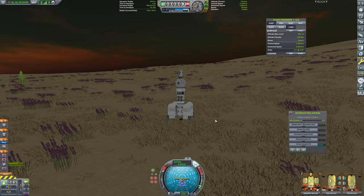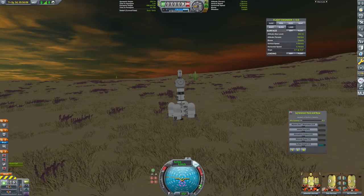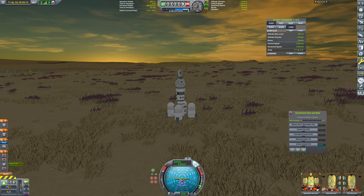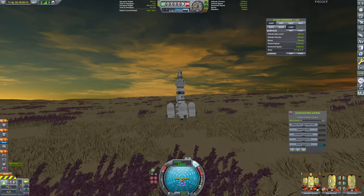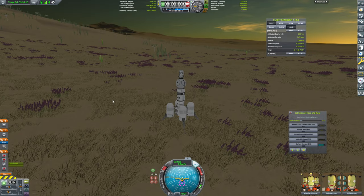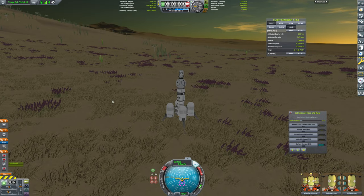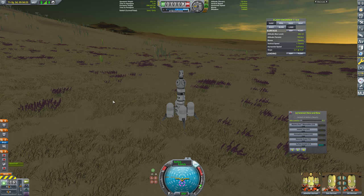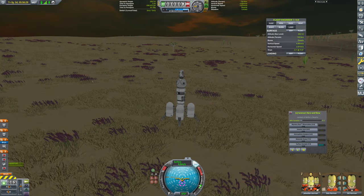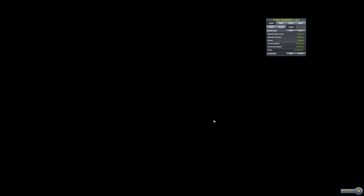Hello everybody, and welcome back to Kerbal Space Program, where we were sliding downhill with this thing at the end of the last episode. You may notice the time is quite different. I may have minimized the game intending to come back in like 15 minutes and check on it, and about eight hours passed. I completely forgot about it. Luckily nothing bad happened — we just slid down the hill, and we can simply recover this vessel and finish up that contract.